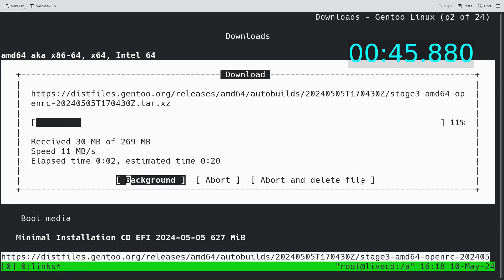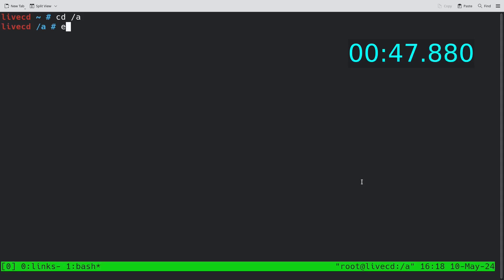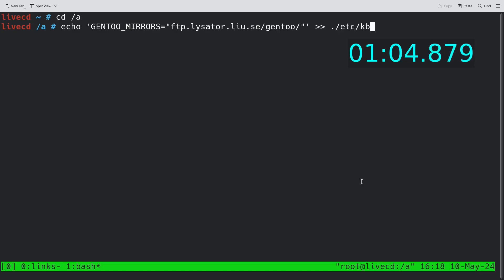While it downloads, I'll specify my Gentoo mirror because the default ones aren't as fast and sometimes they're straight-up not accessible for me. So I basically need to specify a mirror manually.